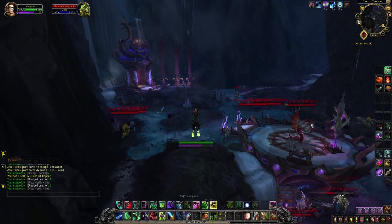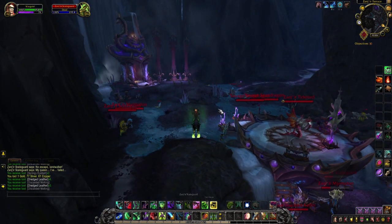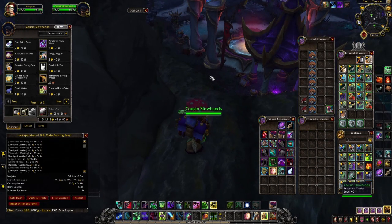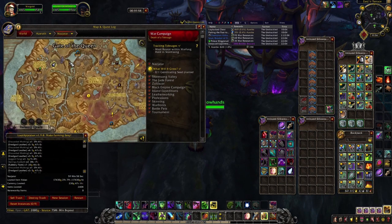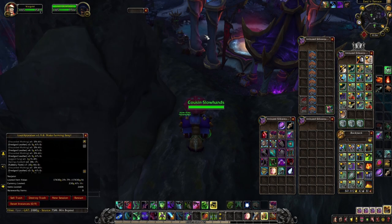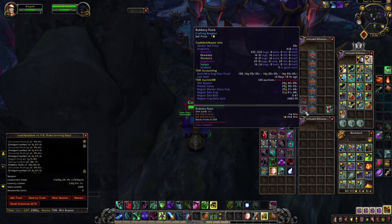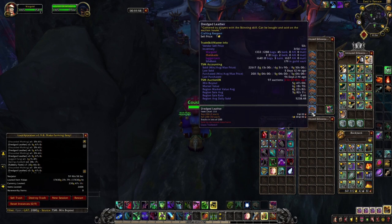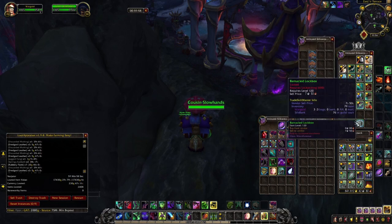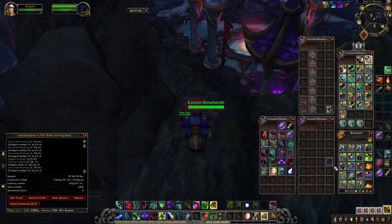I will farm this for an hour and afterwards I will show you the results. After one hour farming the rubbery flank here in Nazjatar, near the Gate of the Queen, here is what I got: 332 rubbery flank, almost 1300 dredge leather, about 20 gilded seaweave, 3 barnacles, and a lot of greens and trash items.